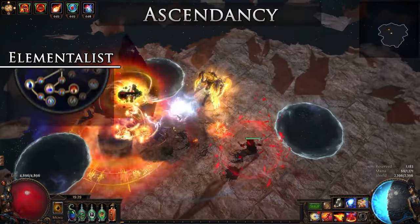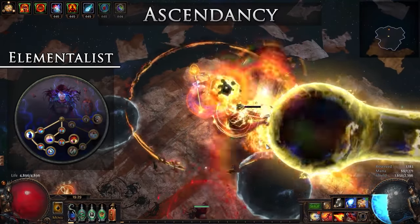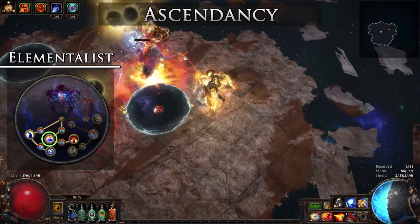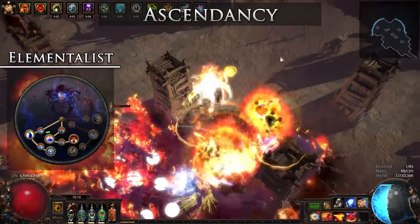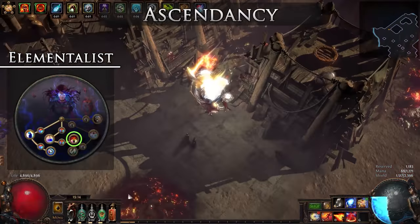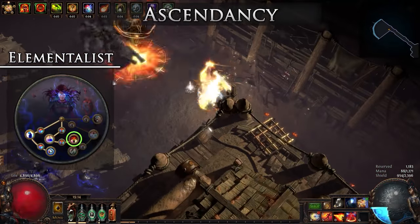The ascendancy of choice is of course the Elementalist class. There are a few arguments for other ascendancies for this skill, but the Elementalist provides so many useful ailments and damage scaling. Pendulum of Destruction is a powerful node that is ultimately limited by a timer, making it unreliable for damage or area, but it is necessary to get to the next more powerful node: Mastermind of Discord. This reduces the mana reservation for heralds, increases the effect of heralds, and gives elemental penetration for the respective herald element — so this will be scaling our Herald of Ash's power and value.